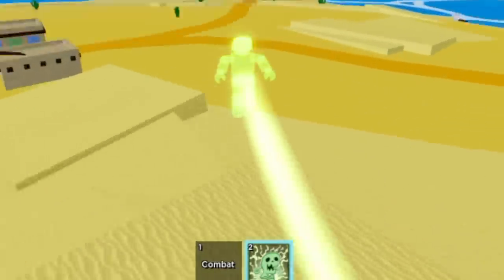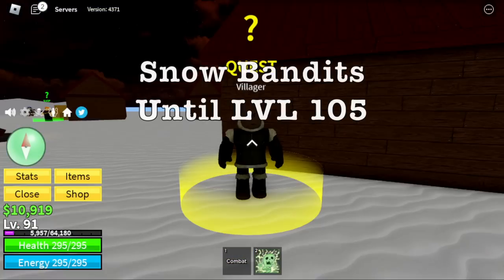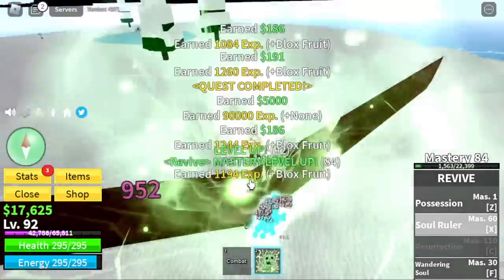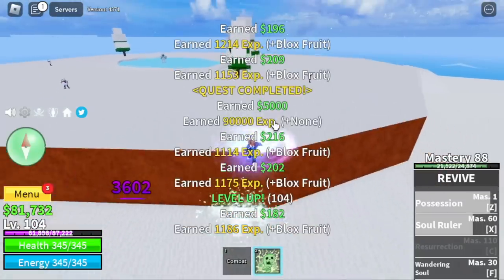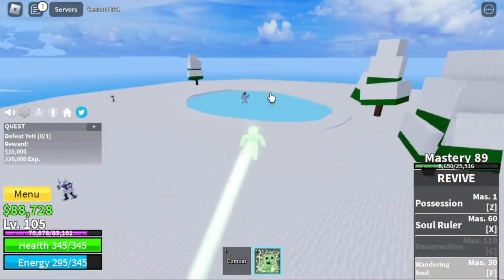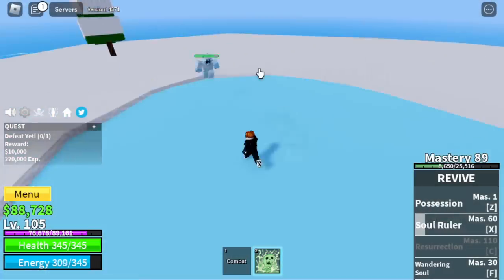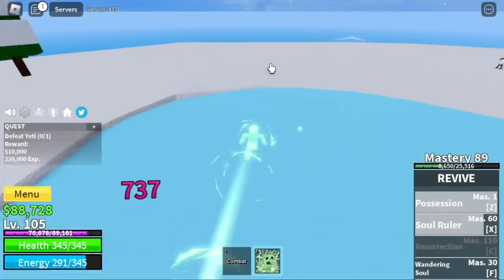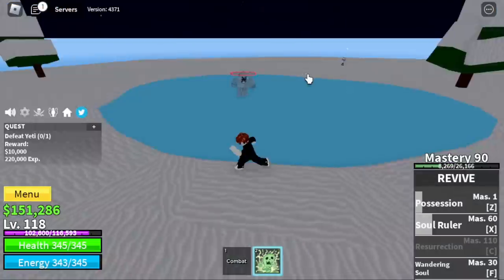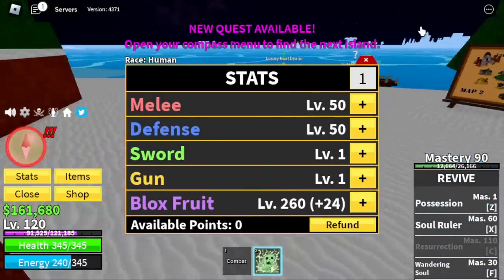Moving on, next island is the Frozen Village. Make sure to buy everything the teacher sells at the cave. After that, start defeating Snow Bandits until level 105. Use high ground — they cannot damage you there. Skip the other mobs and go straight to Yeri, the mini boss of this island. Use your Z and X-Skill, create distance, wait for your skills to cool down, and keep repeating. You will also get a Fur when defeating Yeri. Target is level 120. Stats: Melee 50, Defense 50, Blox Fruits 260.